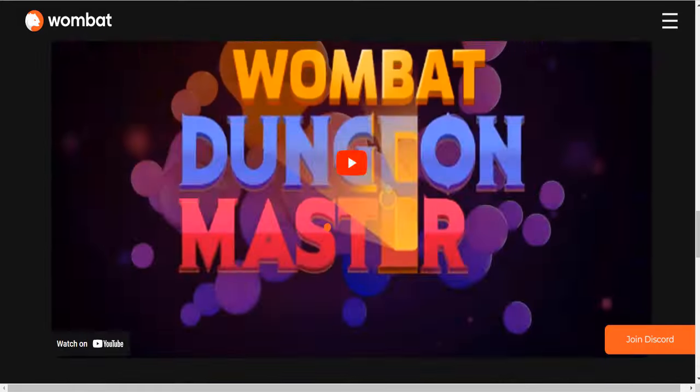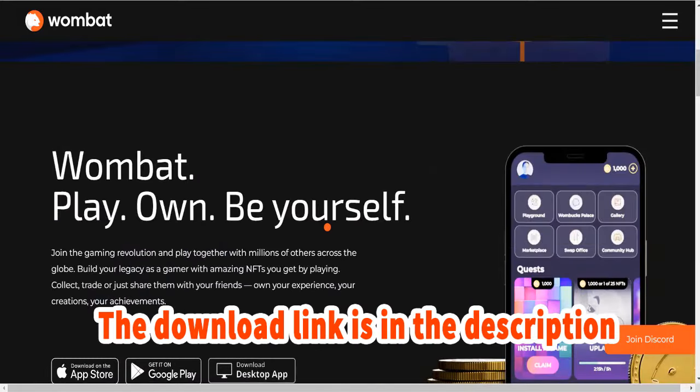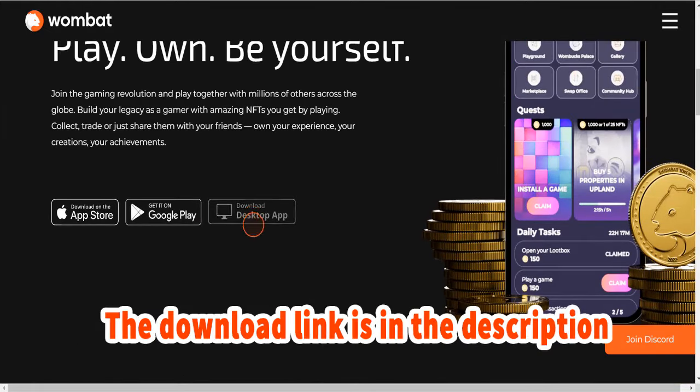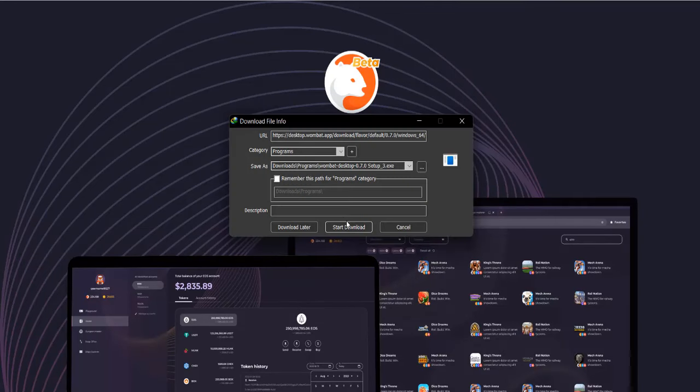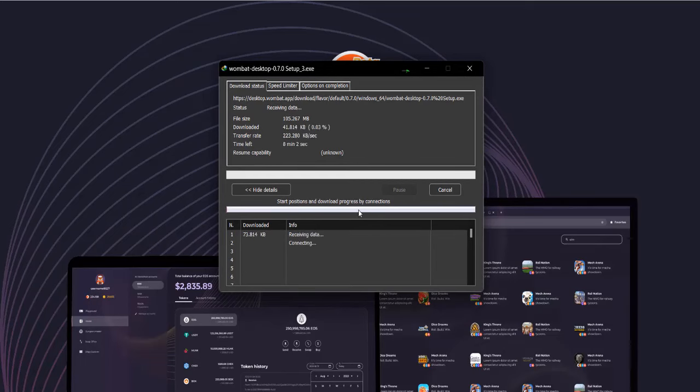Now let's jump into the exciting part — we're going to download the Wombat desktop app and show you exactly what it looks like and all the features it offers. You can download the app from the App Store, Google Play, or for your desktop. We'll choose the desktop version; I'm using Windows so I'll download the Windows file.